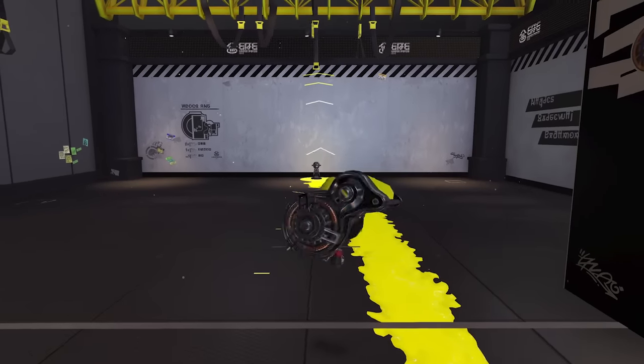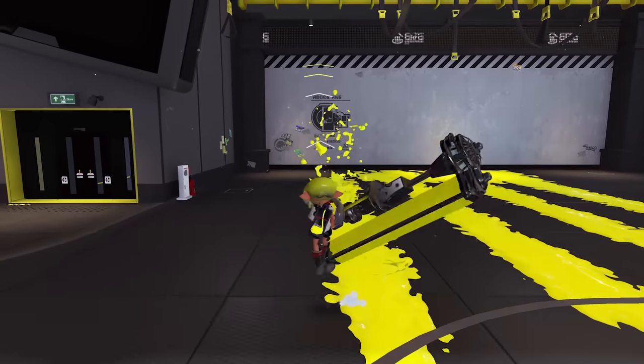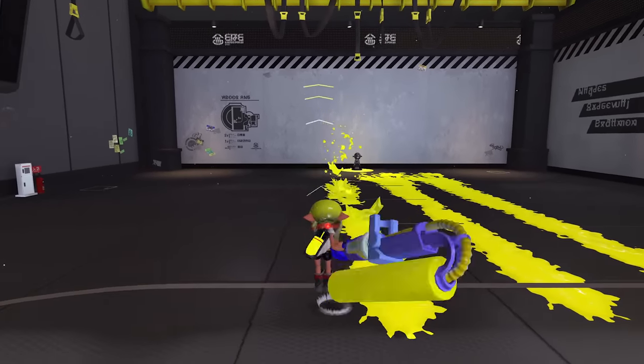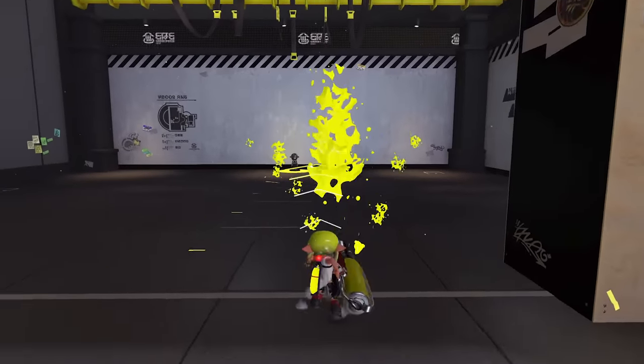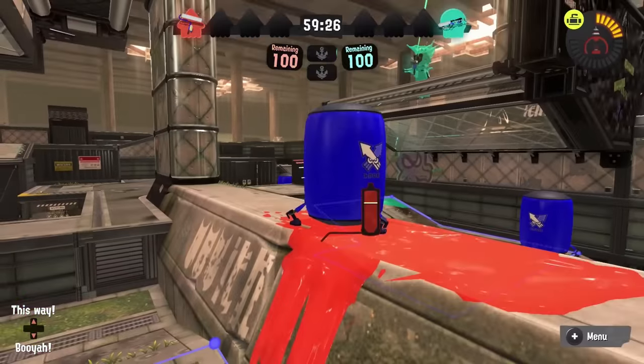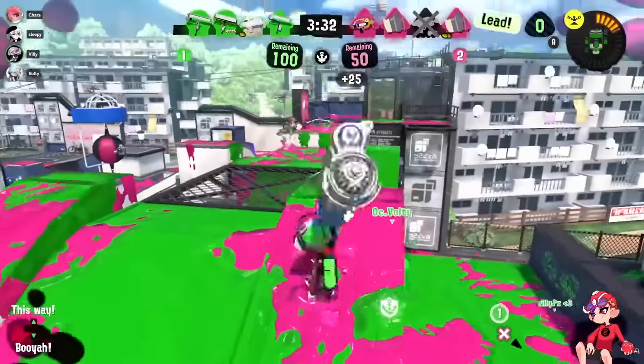In the absolute best case, the vertical flick can help with painting range, which isn't even something Dynamo is bad at. Pretty much every roller in the game has a really good vertical flick: Swig has a ridiculous amount of range and poking ability with its speed, Flingza paints a lot and has high strafe speed, Carbon and regular Roller are threatening kill options under ledges. And Dynamo's vertical flick just does nothing — it's a flick added with pretty much zero purpose and never given its own sense of identity.